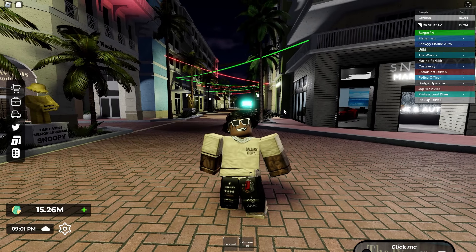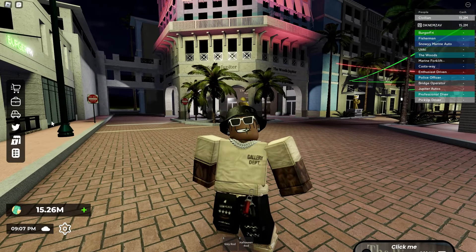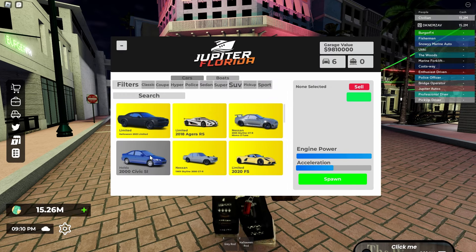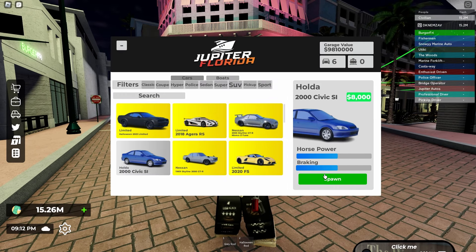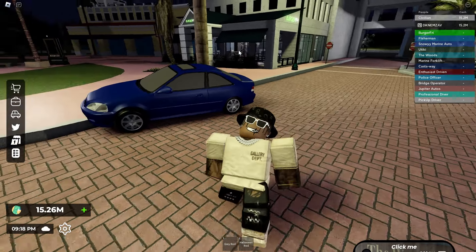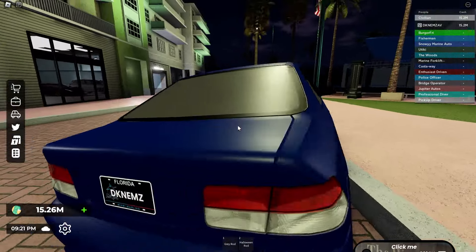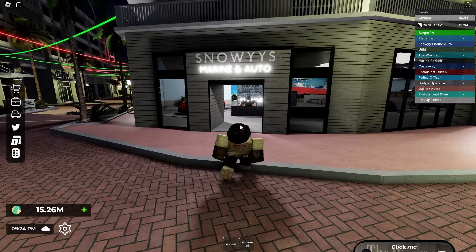Next I'm gonna show you guys the new cars, five cars and two limited cars. But first I'm gonna show you the car that comes automatically in your inventory when you spawn. Right here is the 2000s Civic Si - it's in the game and at least people get a car when they first start so they don't have to spend money. It's pretty basic but it's a start.